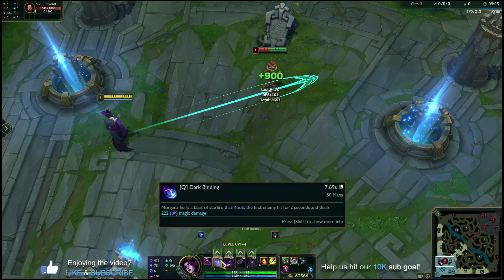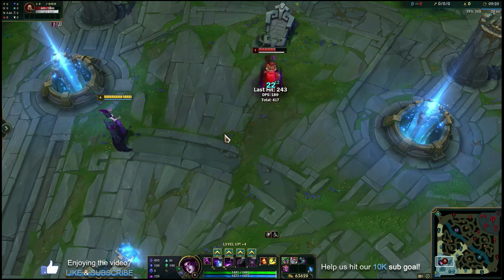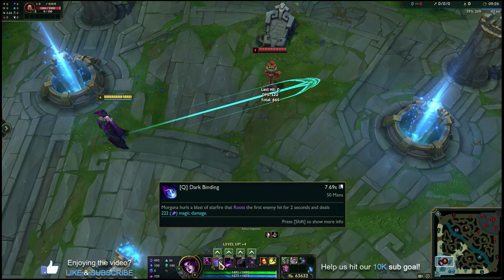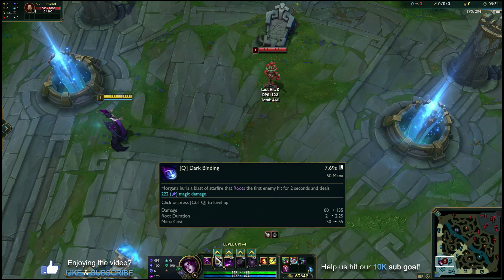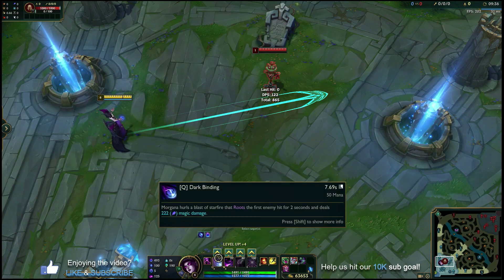The second ability you're going to pick up in lane is Dark Binding — your playmaking ability. Morgana hurls a blast of starfire and roots the first enemy hit for two seconds. This doesn't go through minions unfortunately, so if you want to hit an enemy champion you'll have to line it up directly on them. The cool thing about Q is it deals a good chunk of damage, roots for a really long time, and the hitbox on this ability is quite interesting — sometimes you think you're going to miss and it hits anyway.